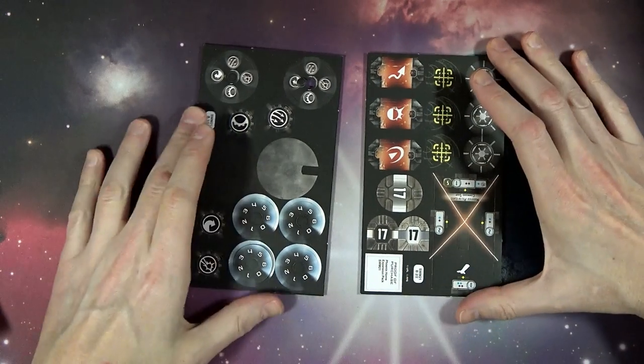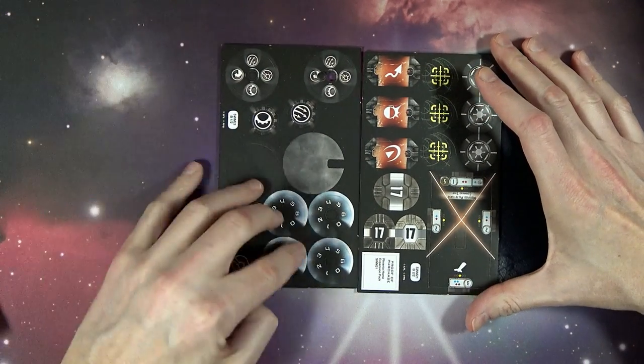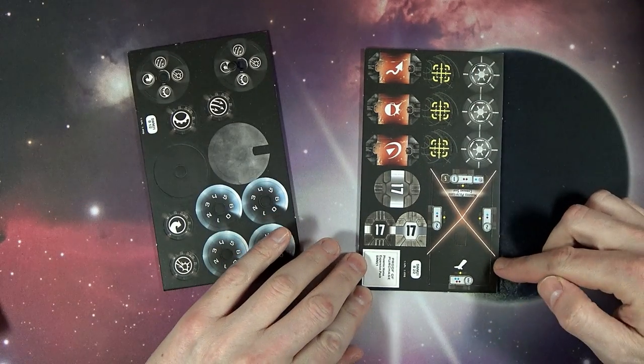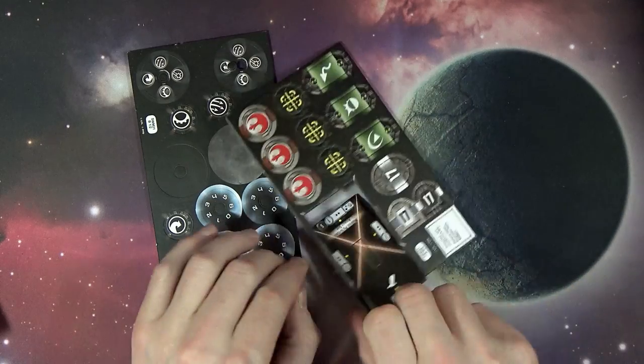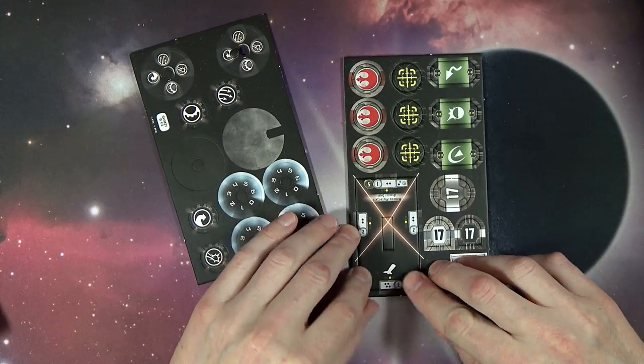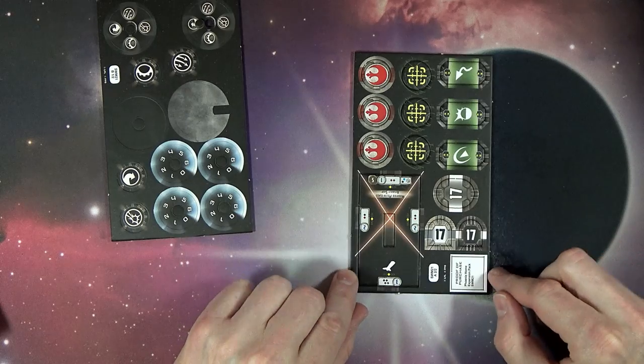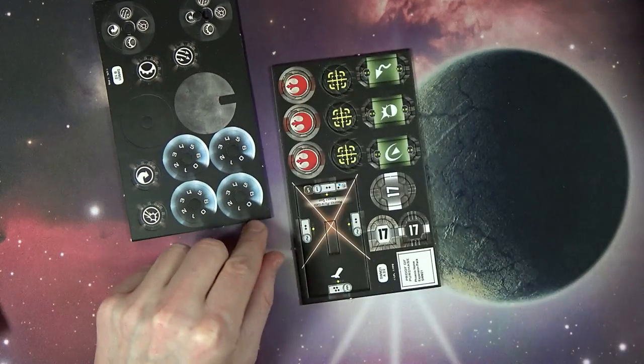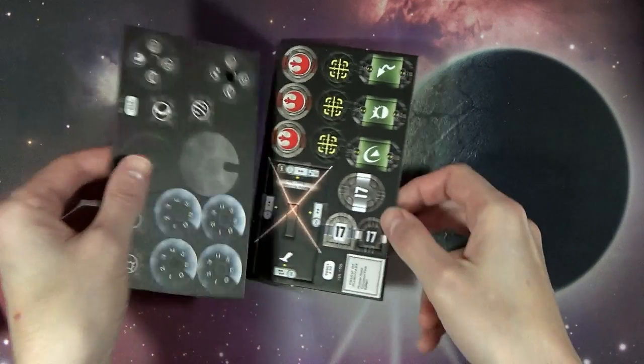It comes with three defensive tokens, your typical command dial, and your shields. You can see from the arc on the command version it's pretty wide. Flip it over to the assault ship and it's very similar — the difference between the two is the squadron value.